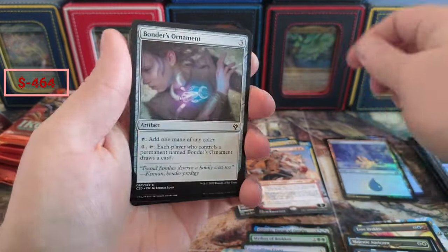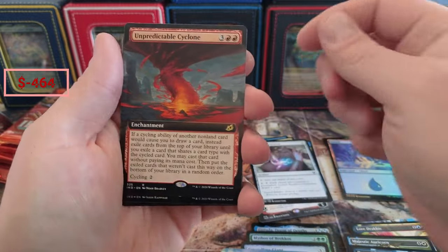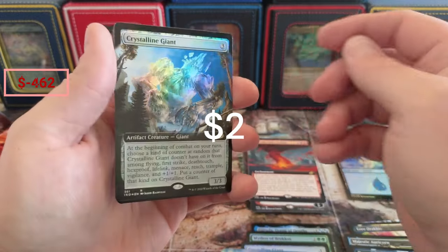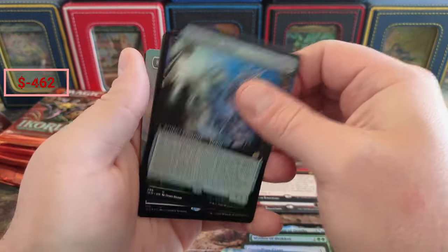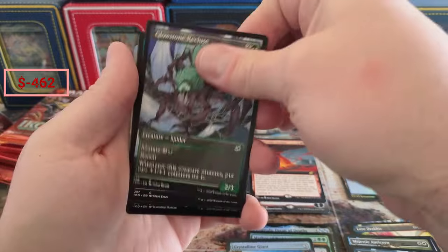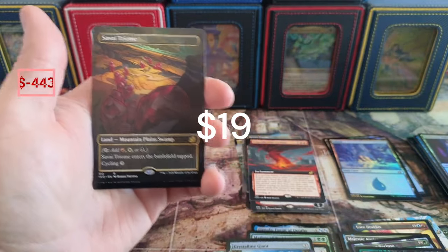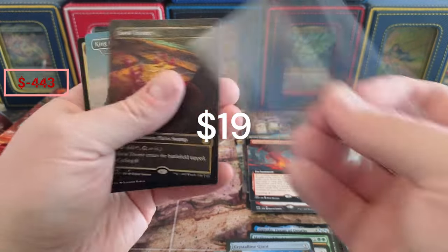We got some Ornaments — nothing crazy there. We got the Cyclone, beautiful full foil Crystalline Giant — I always really liked this card. Cavern Whisperer. We got another Triumph! Boom — another $15 to $20 hit right there.